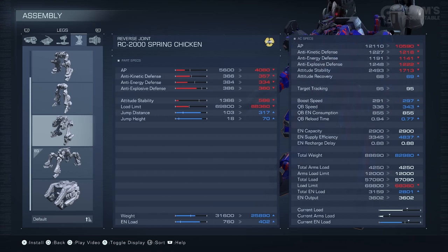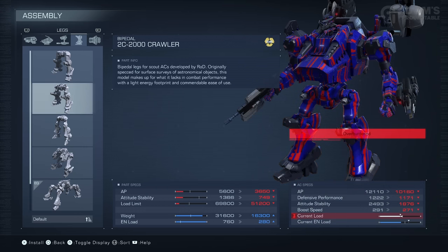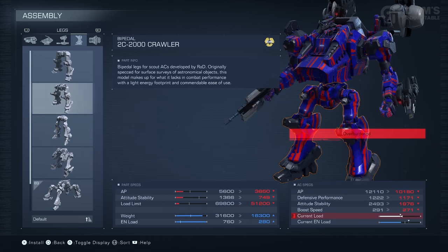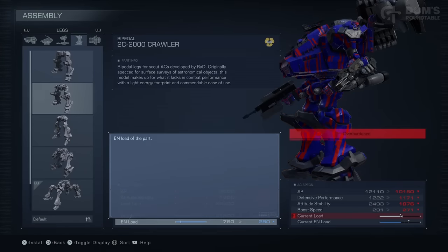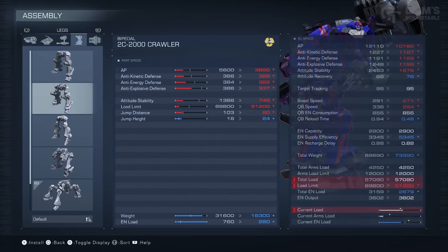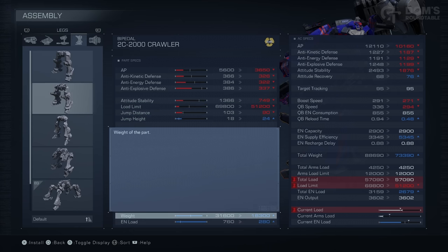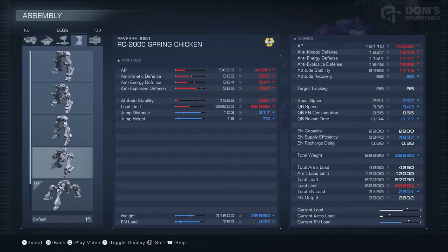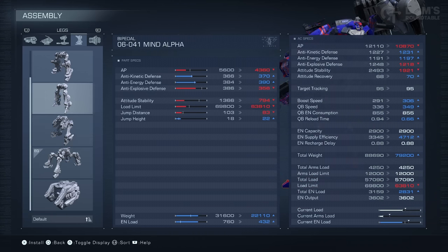They are very agile, but very flimsy. Only use reverse joints when you really know what you're doing. Personally, I would just stick to bipedal legs. However, not really, really tanky ones like these, because they're unnecessarily heavy for the bonuses they give you. Also, as you can see here, when trying to use the crawlers specifically, we become overburdened despite the fact that they weigh less than my tetrapod legs. That is because legs are one of the parts that contribute to your load limit — the maximum weight your legs can support. My tetrapod legs can support 70,000, as opposed to the 50,000 of the crawlers.